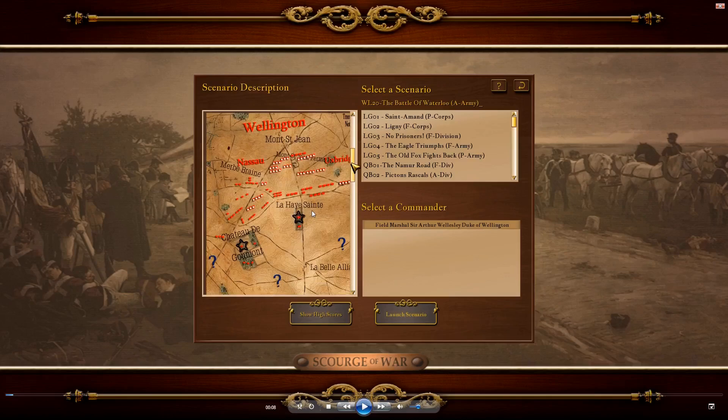La Haye Sainte is an objective worth 100 points a minute, but protecting it means staying on the ridge and losing men to the Grand Battery. It's a choice: protect it for extra points, or preserve your force and let the French have it. There are so many points on the field that I always decide La Haye Sainte is not worth it. Let the French have it - we're going to set up a defensive formation behind the ridge, and there are plenty of other points all over the field.